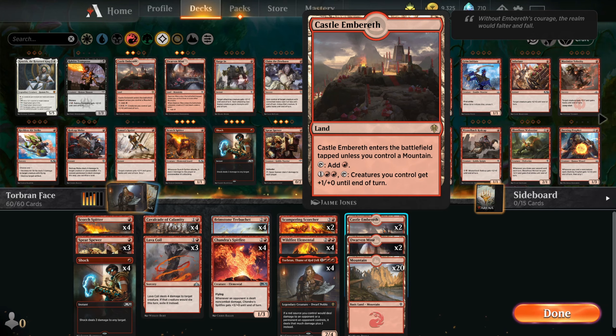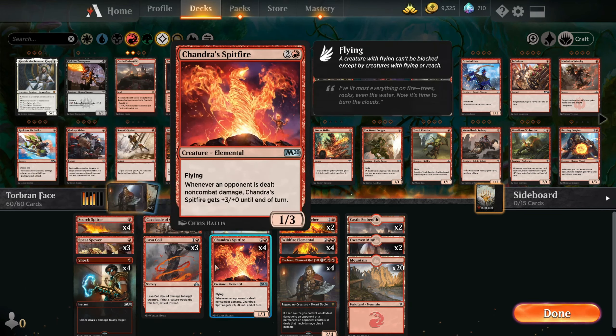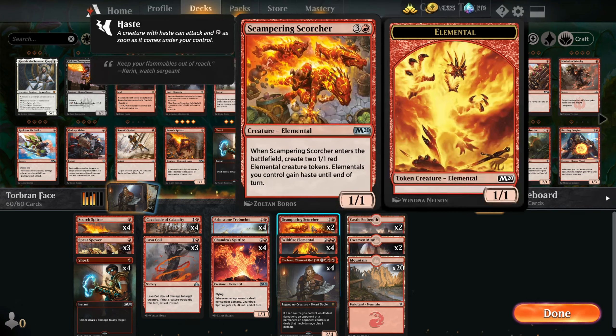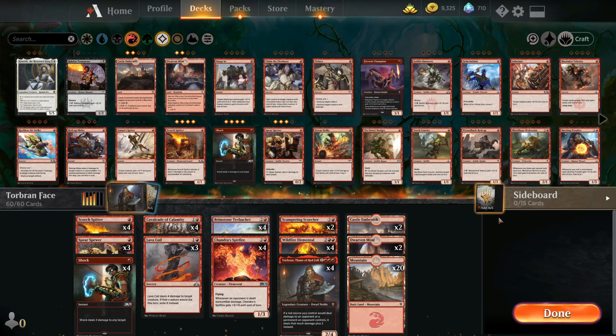Scorch Spitter does damage to the face every time it attacks, and it's a 1/1, so it triggers Cavalcade of Calamity as well. Castle Embereth is going to add plus 1 if we ever need it. Dwarven Mine is going to generate some more 1/1s for us. We can use shocks to trigger damage to the face to get Chandra Spitfire buffed. Wildfire Elemental is in here to give us plus 1s whenever non-combat damage is dealt. Overall, it's a pretty effective deck — I've mostly been running it in best of 1.